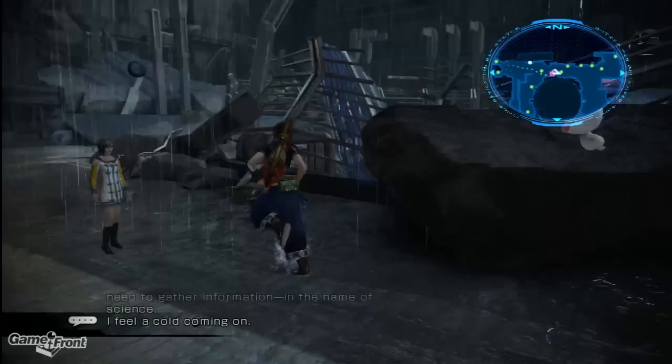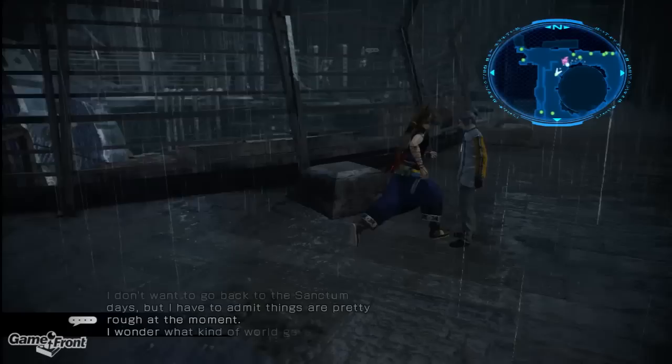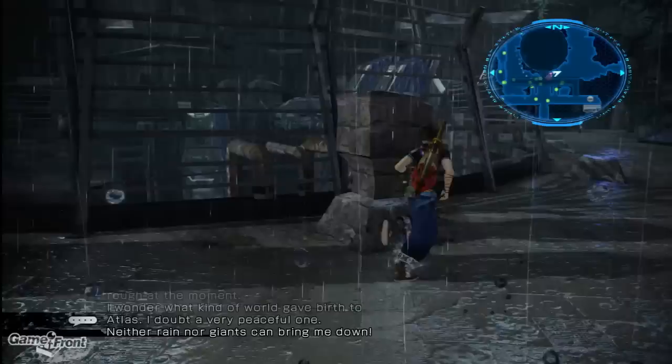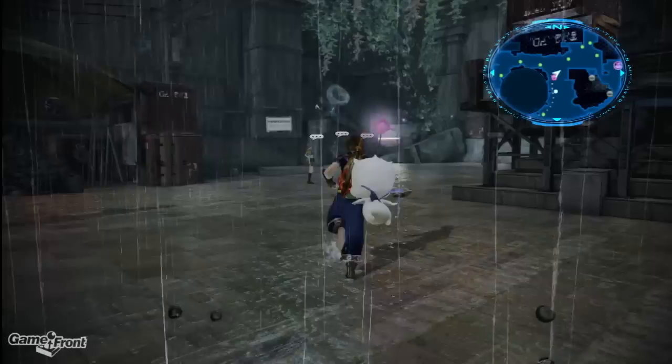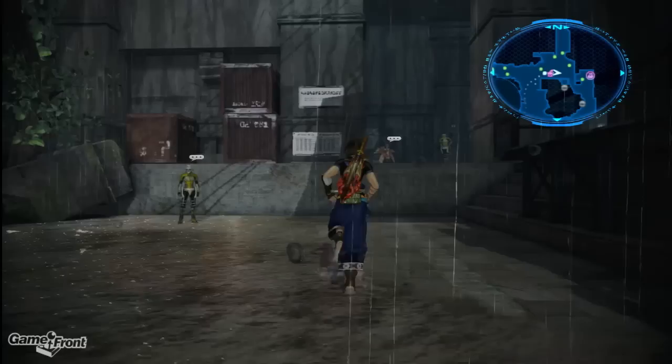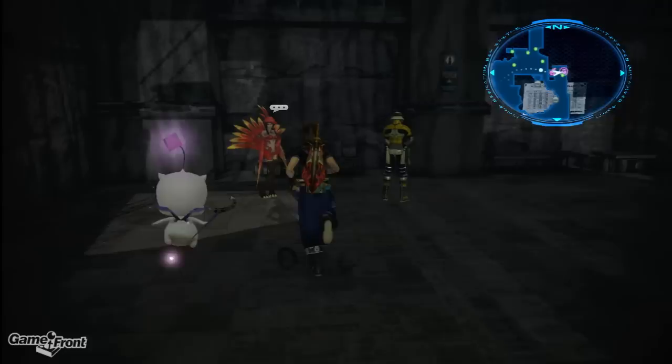Alright, any more treasure chests? There's one over here. I want it — how am I gonna get it? Let's see how we get that. Is there gonna be any way to get that? I don't care anymore, I don't want it — I can see it's there, but I'm not sure if we can actually get it. What we're gonna do now is find the shop. I think the shop is right over here — the lady in the chocobo costume.